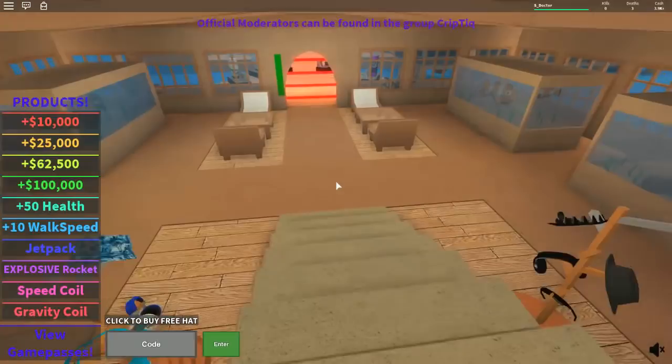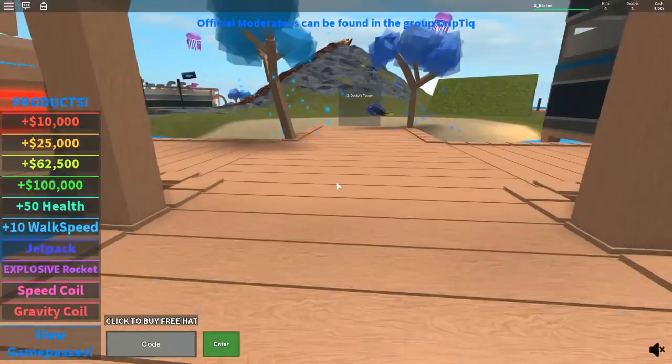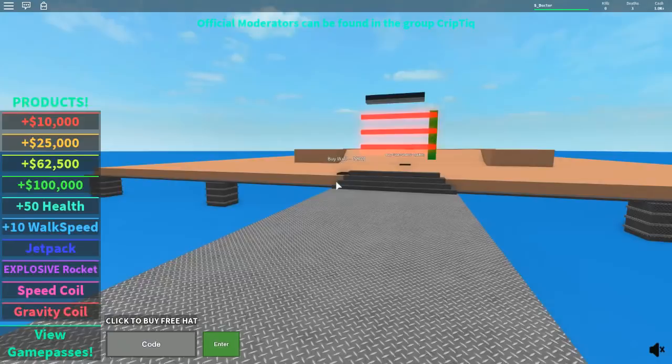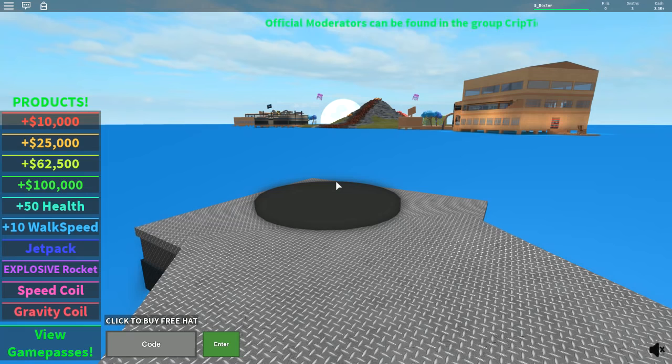Right, we've got to finish off the weapons. Let's go to the teleporter — we need $6,200 for the weaponry base. We've got that — oh my, there are loads more. We're going to come back for a third video. I don't know how long that third video will be, but we're going to come back for it. So guys, if you've liked this, please give me a thumbs up and come back tomorrow. Put some comments in. Come back tomorrow for Part 3 of Finding Dory Tycoon here on Roblox. I will see you soon — see you guys, bye!